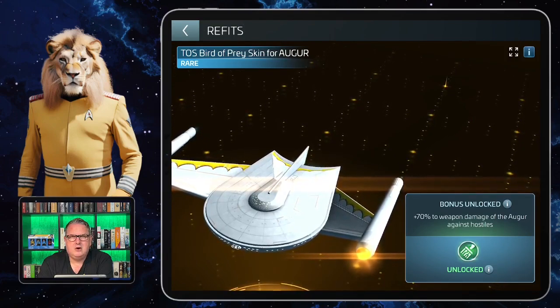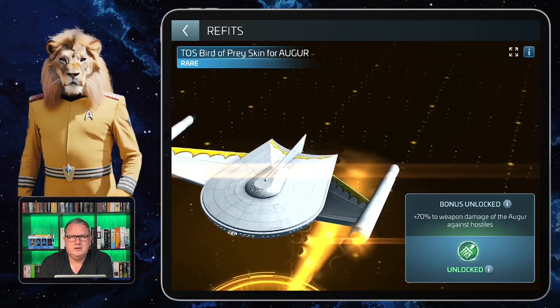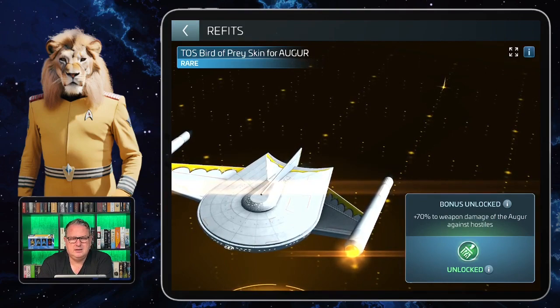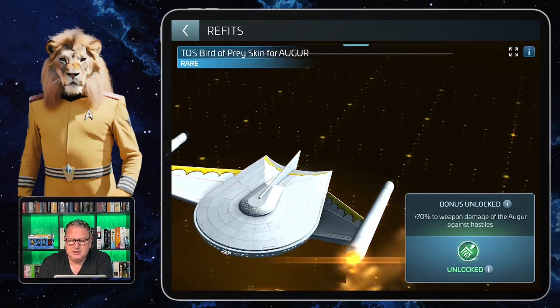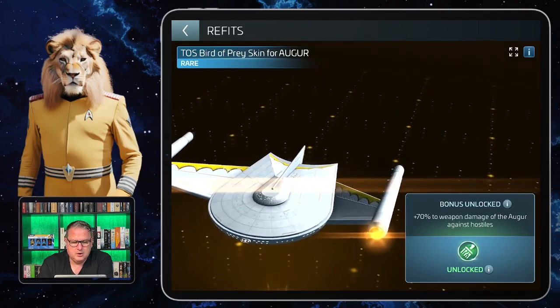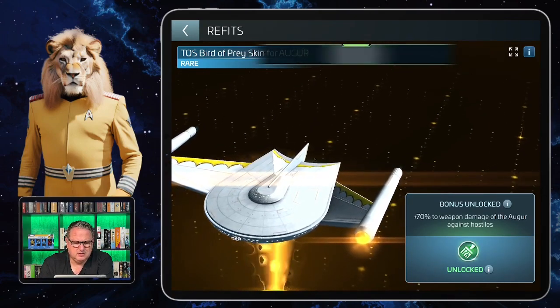It also helped me in my hostile grinding for reputation when I brought the Romulans to the one billion mark, where I did the second triple lock. I needed to grind hostiles for the Romulans as well, and that's what I used the Augur for with the ship skin, because it made it easier. I really like the look of it.